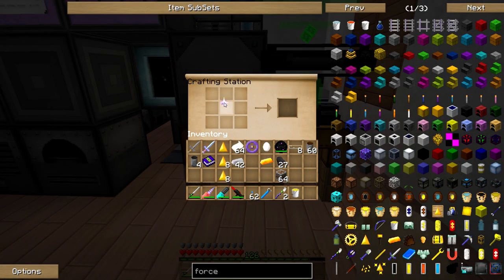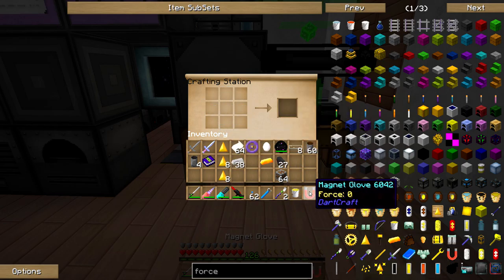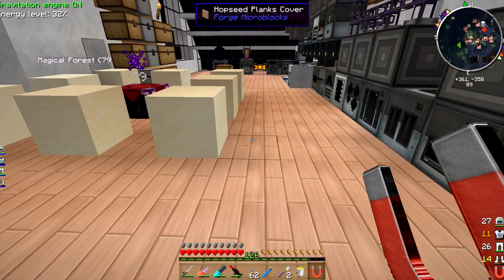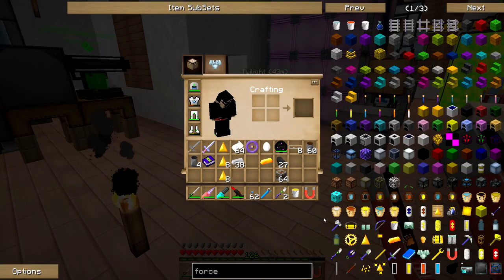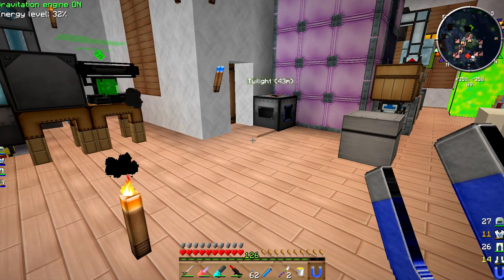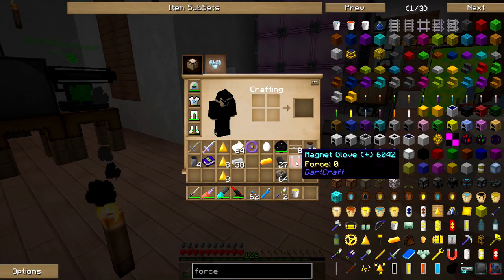I got another star. I've got some iron. Okay, but this has got zero force. Look at that — Repel. Attract. That's cool. And I don't think it has to be in your hand to work. It just has to be in your inventory. But I do need some force.